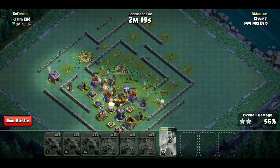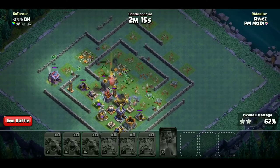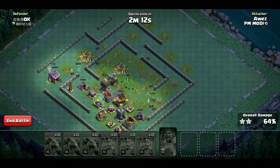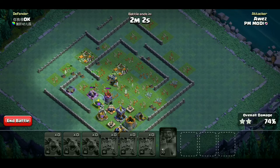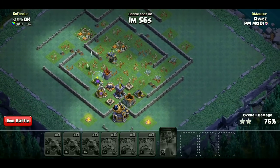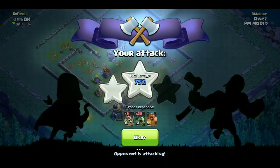एक crusher बचा है। यहां पर हमें air bombs पर ध्यान देना होता है क्योंकि हम air attack कर रहे हैं। Air attack में air bombs सबसे fatal defense होता है, तो हमें उससे बचना और उसको destroy करना होता है। Firecrackers भी beta minions को damage दे जाते हैं, लेकिन drop ships के hit points बहुत ज़्यादा होते हैं इसलिए उन पर ज़्यादा असर नहीं होता। हम 70% कर पाये with two stars।